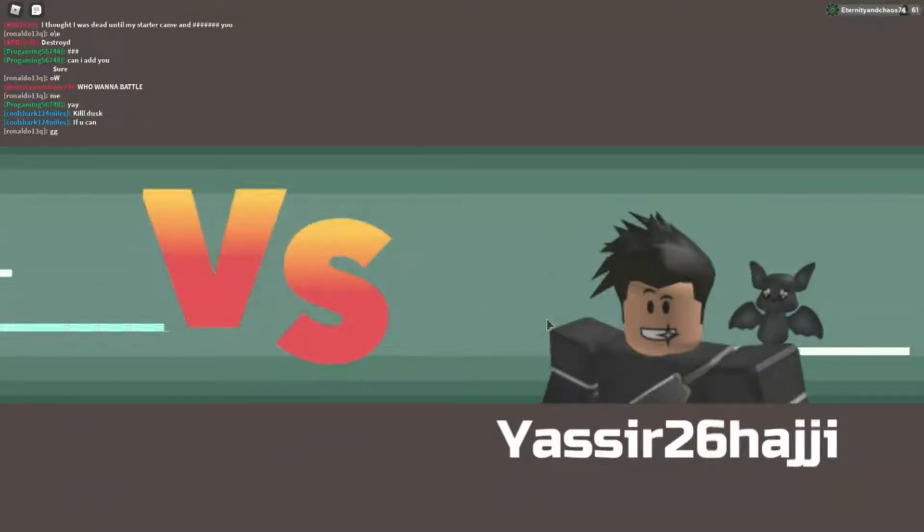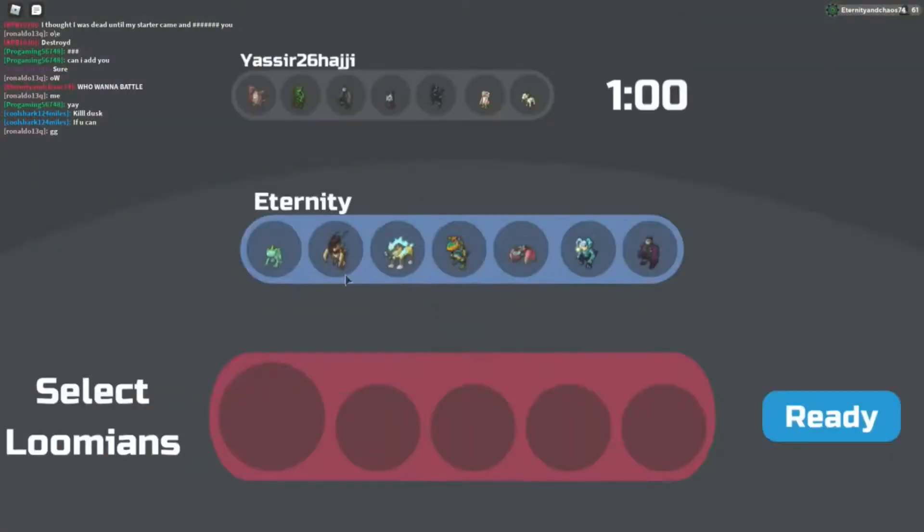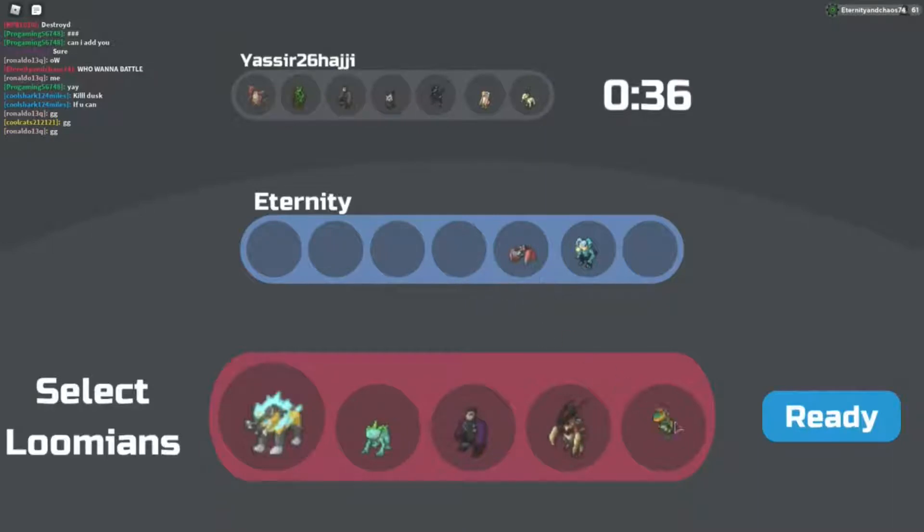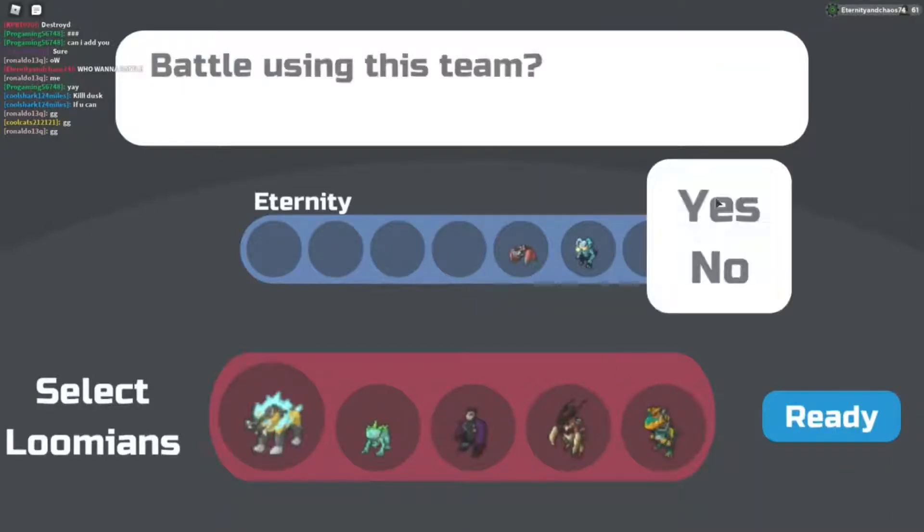So we are battling Yassir. He's got a set of lots of gleam lumions, so we're gonna bring in Medito. Let's be tactical here — we can bring in Ursul. I think Gobantis is an opportunity, and my one works quite well. I'm gonna go with Tyrex, so let me check my set.